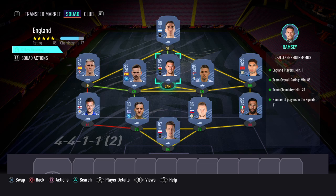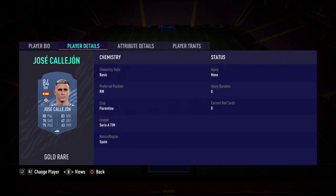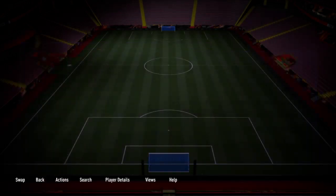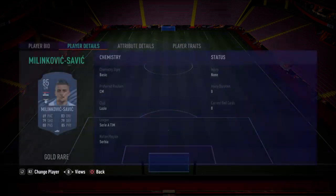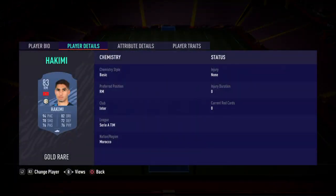So this is what I've gone with. Striker: Dybala. Left mid: Kaya Horn. Centre mid: Fabian. CAM: Ramsey. Centre mid: Milinkovic-Savic. Right mid: Hakimi.